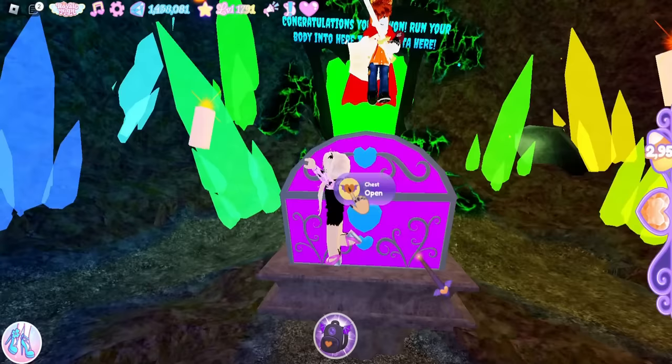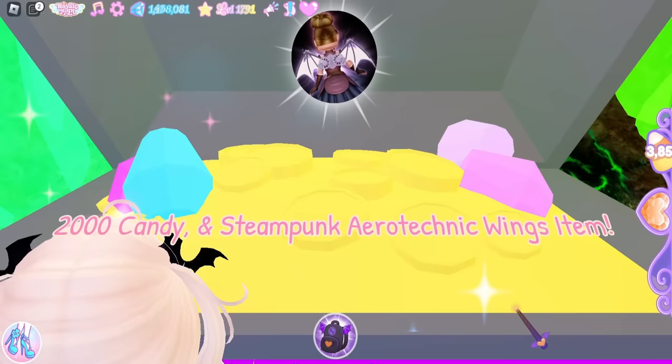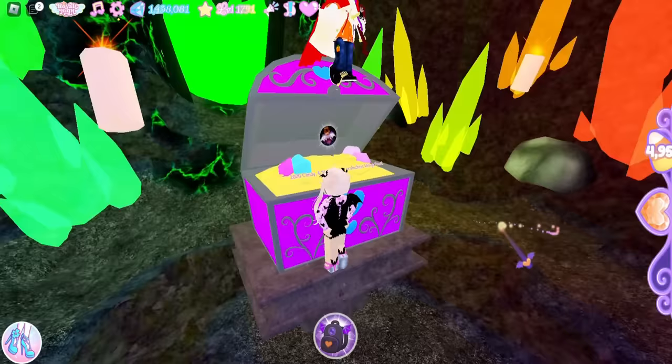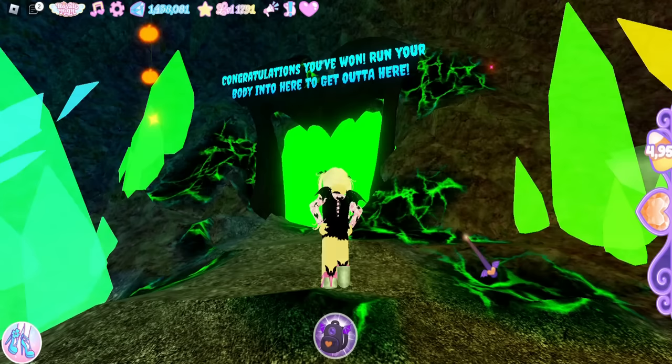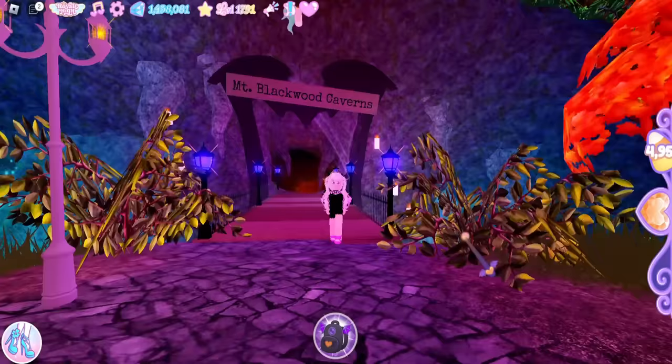I'm going to take a picture of the treasure chest and now we are going to open it. Let's see what it is this year — I know a lot of people are hoping for Whimsy Witch Leaves. It's the Steampunk Wings again with 2,000 candy. It's actually okay that we got the Steampunk Wings because you need the wings to complete the Steampunk set, so it's a good thing. Congratulations, you've won! And that is how you can beat the maze with no game pass. I hope it helped — please like, subscribe, and turn on the bell notification so you never miss when I post. I'll see you in the next video, bye!